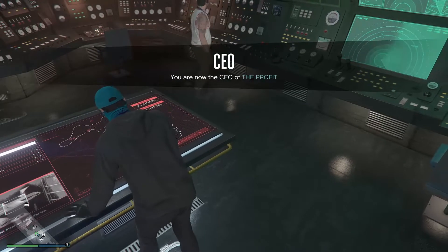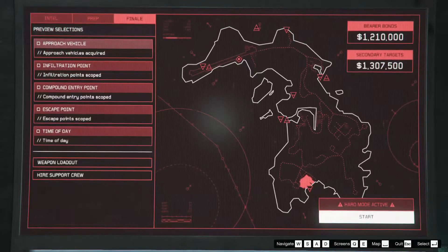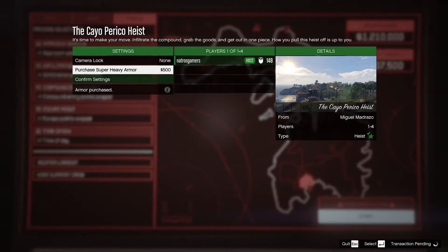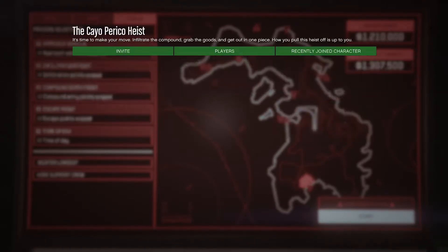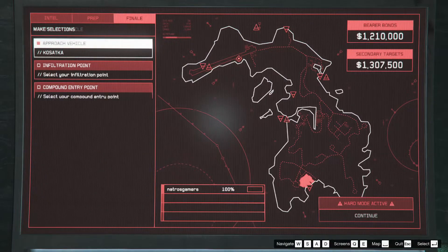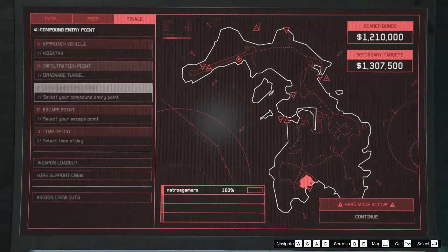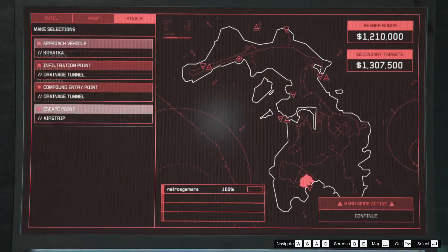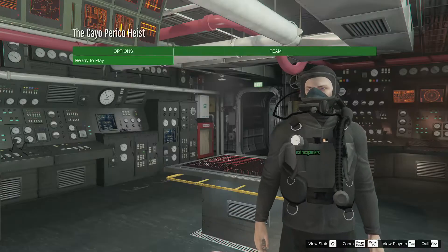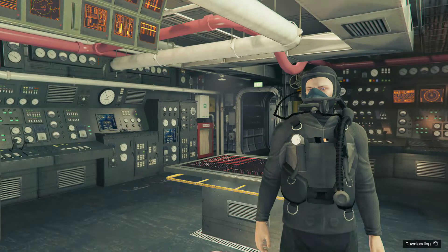Hi guys, welcome to my channel. As you can see, most players are making millions in GTA Online by using the Cayo Perico Heist Replay Glitch. You already know that the Cayo Perico Heist has a max payout compared to any other mission or heist. But the Replay Glitch is not working for you, right? Don't worry. In this video I will show you some reasons why the Replay Glitch is not working for you. Without wasting time, let's start the video.